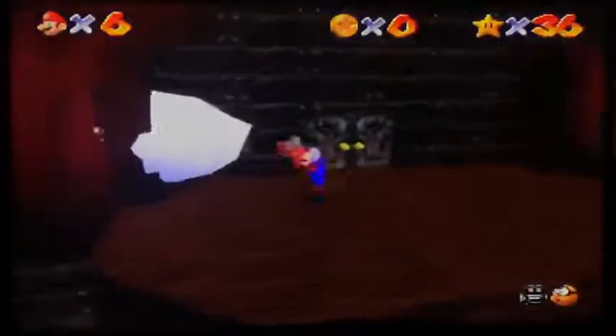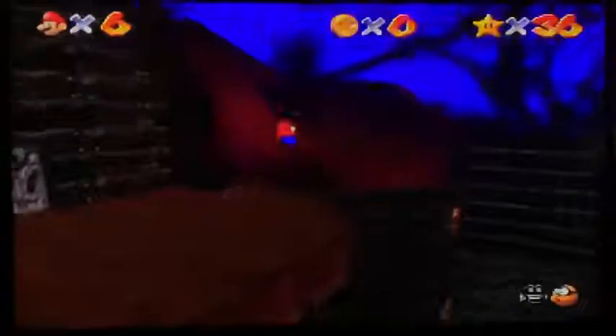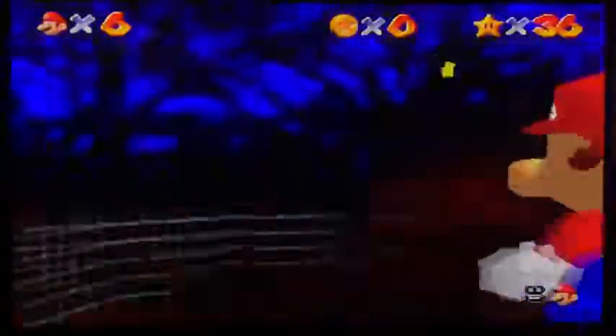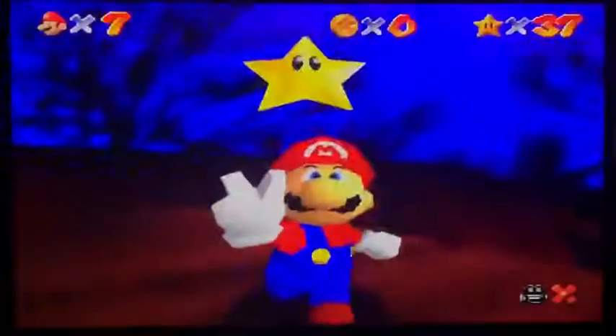Here's Big Boo himself — fatter than ever. But he does shrink down when you defeat him. The star is up there and to get to it is such a pain in the ass because you've got to long jump over here. You can't really see unless you do this, but the camera sucks so bad when you're in Lakitu mode. Get a running start, run up here — there we go. I've always struggled with that, it's been just so annoying. At least we got it.